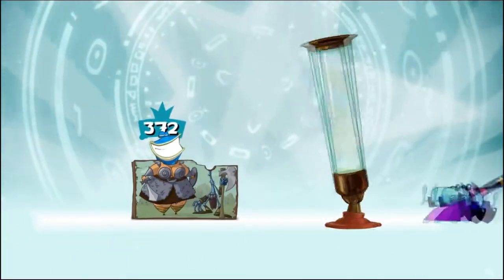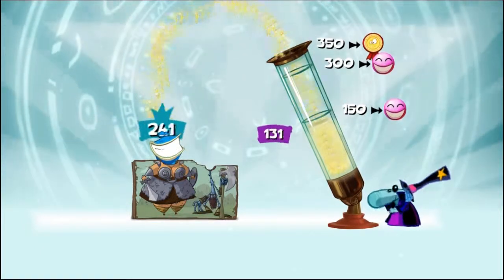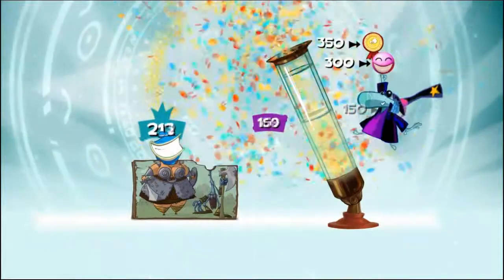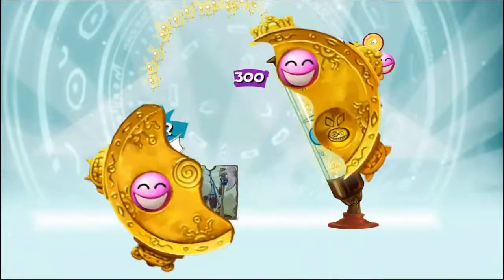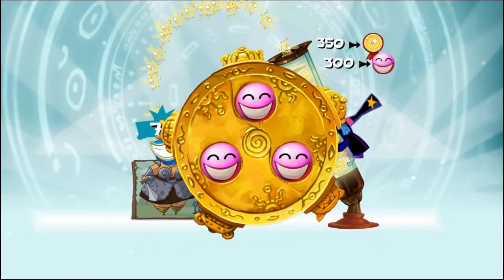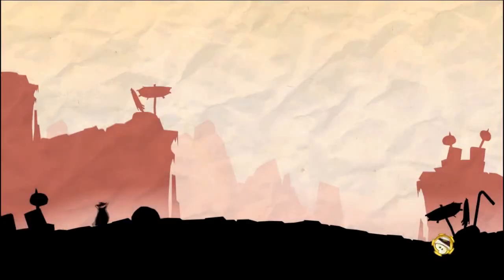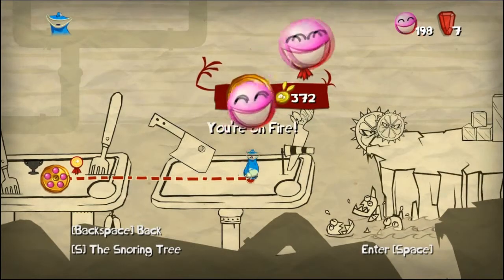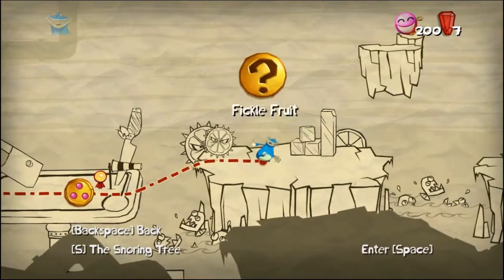So, next time on Let's Play Rayman Origins, we'll take on the next few stages. We'll probably get to see that giant dragon man again — I think it's quite obvious that he will be the boss or something. They wouldn't make something as big as that for just that, right? I mean, that would be kind of stupid. Only 20 electoons away from getting Bad Rayman. So next time we'll do Fickle Fruit!